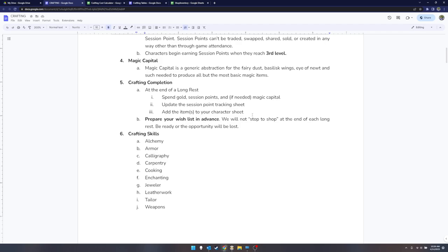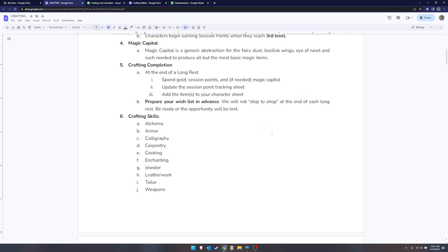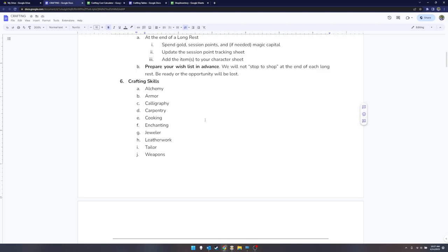We aren't going to track your progress as you craft. All I want to know is: at the end of a long rest, if you've got enough gold, enough session points, and enough magic capital to have the thing you want, then you announce 'I now have this thing.' You just need to tell me it has happened. You show up and hand me the resources and we'll mark them off the tracking sheet.